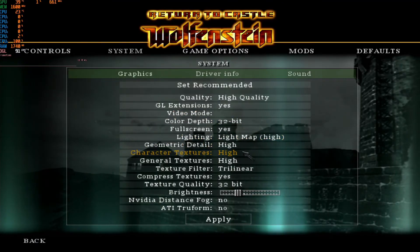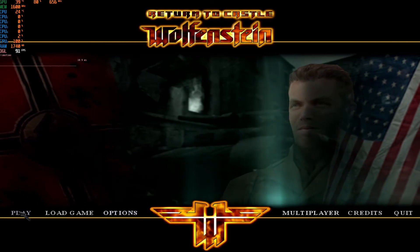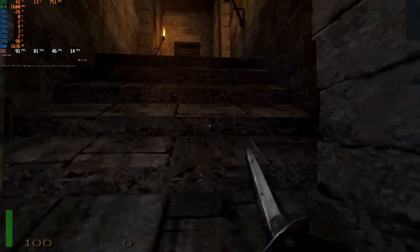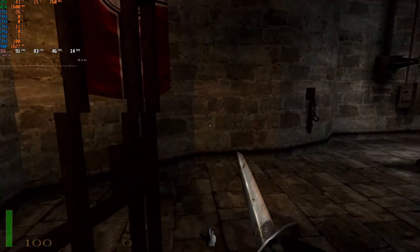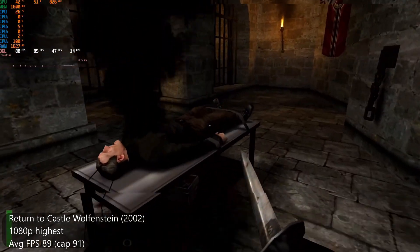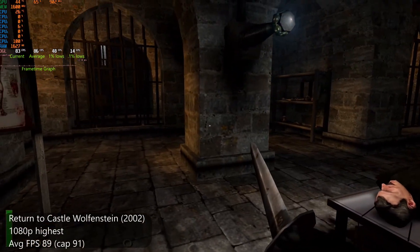Now we can jump into some games. First up is Return to Castle Wolfenstein, an older DX9 game from 2002. At 1080p with all settings as high as they can go, we averaged 89 FPS, which is almost the cap of 91. I'm not going to include the 0.1% lows for any of these benchmarks because for some reason they start off really low as soon as I start the benchmark recording with Afterburner, but you can track the frame rate and frame times in the on-screen display.